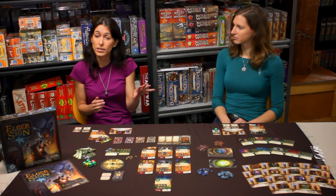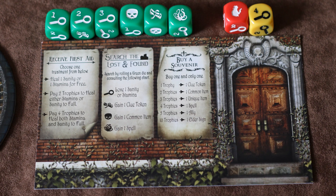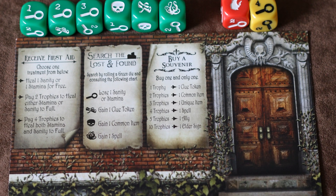During the course of a turn, a player can go to the entrance of the mansion, to one of the six location cards that are on the board, or to the other world. At the entrance of the mansion, players can heal themselves, go through the lost and found to look for equipment, or use the trophies they've gained in other parts of the game to purchase allies, equipment, or even Elder Signs.